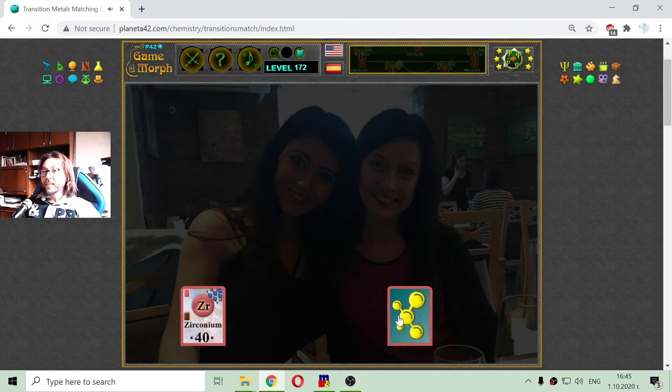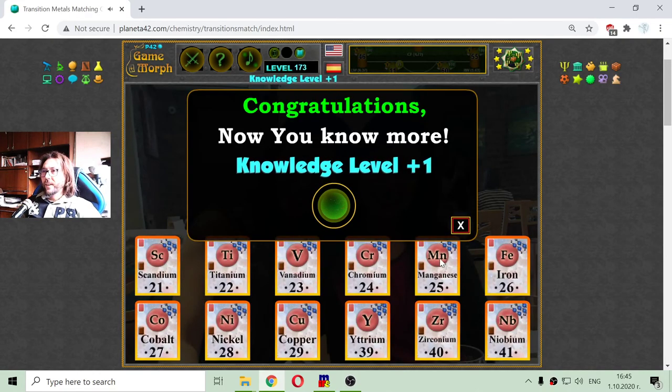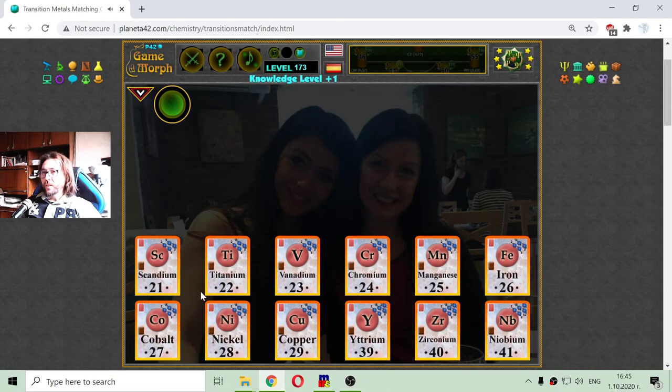And the last is Zirconium with atomic number 40. And those are the first 12 of transition metal elements. This is the educational dosage for today. It is time for serious games, and until new meetings.